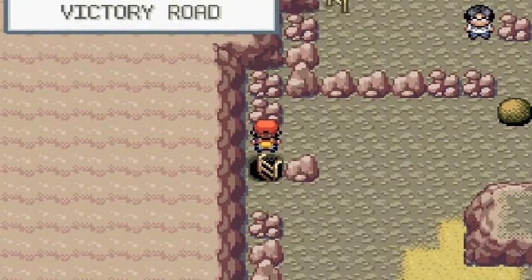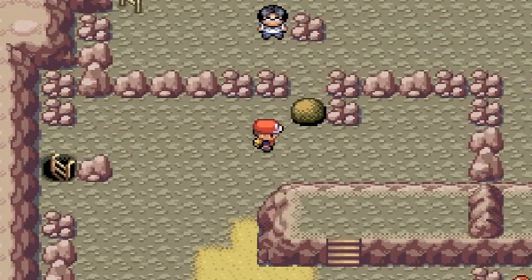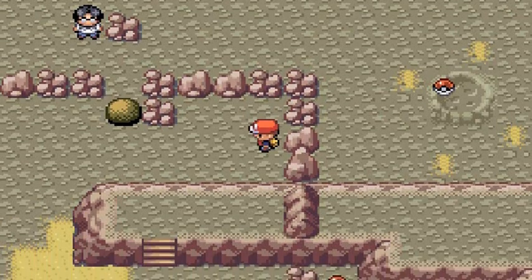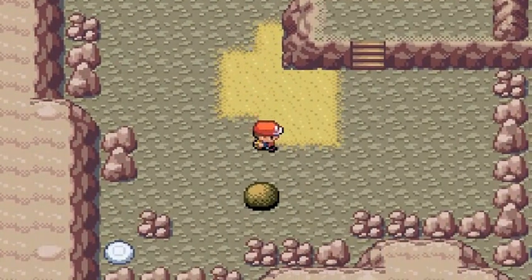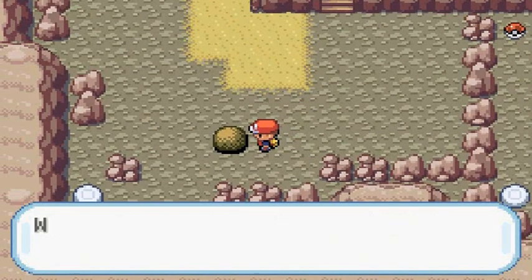Now in Pokemon Leaf Green and Fire Red, if you guys don't remember, you won't be finding Moltres here in Victory Road. As you can see, the Pokeball where Moltres is supposed to be is just a replacement. If you guys haven't caught it - about three episodes ago we kind of struggled to capture Moltres, which you know how much Draven likes to struggle. I'm surprised nobody's made a reaction video of me yet.